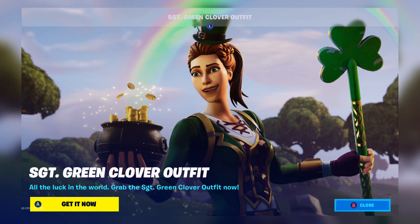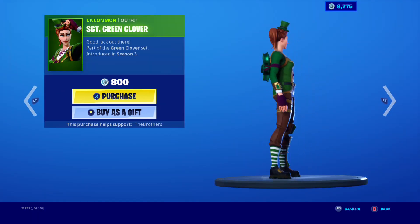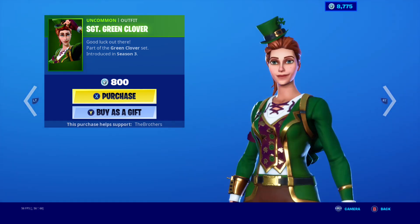I wanted to buy it last year but I watched my old item shop from a year ago and I only had 1,000 V-Bucks when it came out that day, and now I have 8,700. It said 'All the luck in the rules, grab the Sergeant Green Clover outfit now.' So I always wanted the skin — I think it's a pretty dope skin.